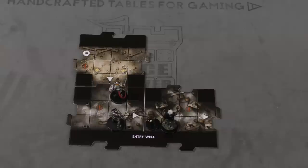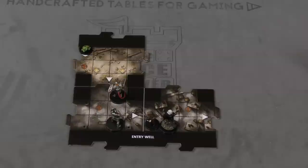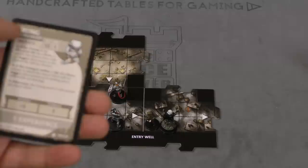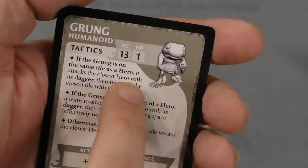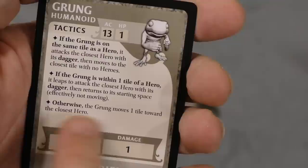If there is a monster on that tile, you go through the monster deck and draw the top monster. It's a zombie beholder — that monster shows up on the monster spot. This is a big one, and probably the zombie beholder wouldn't show up in that particular spot; maybe instead it would be a grung, a little frog. You build these monster decks at the beginning. You take that card for the monster and put it by you. At the end of your turn, you activate all the monster cards you have. Each monster card tells you exactly what it's going to do — if it's on the same tile as your hero, it attacks the closest hero with a dagger. If it's within one tile, it leaps to attack the closest hero with a dagger, then goes back to its starting space. Otherwise it moves one tile towards the closest hero.